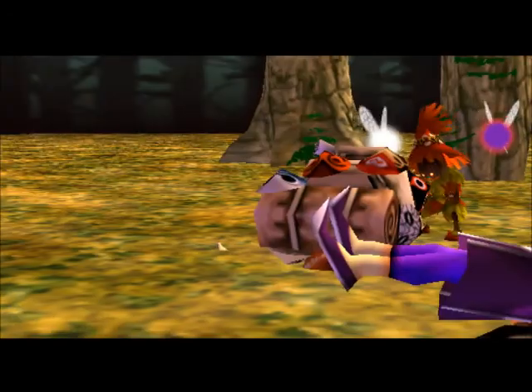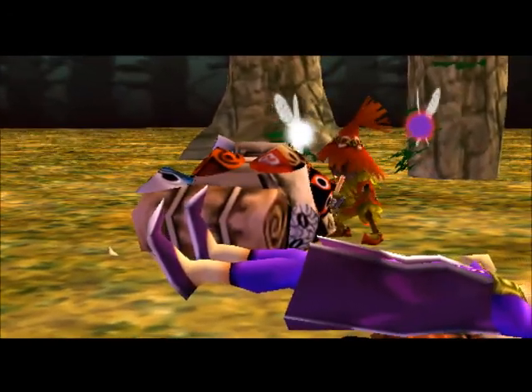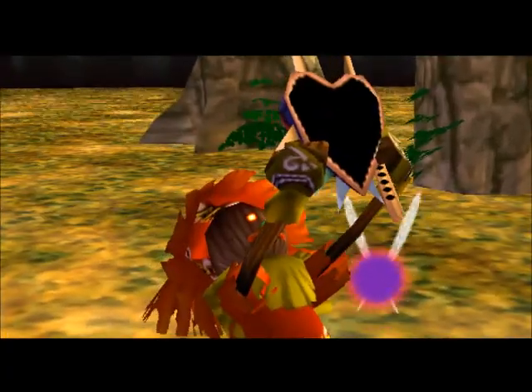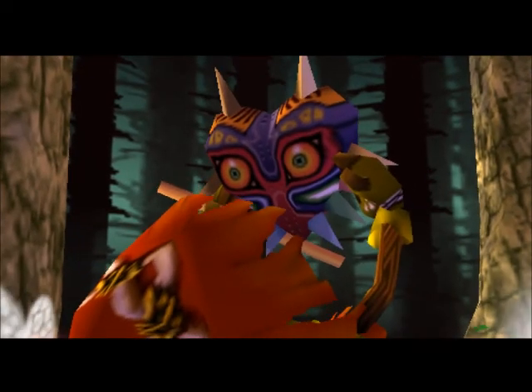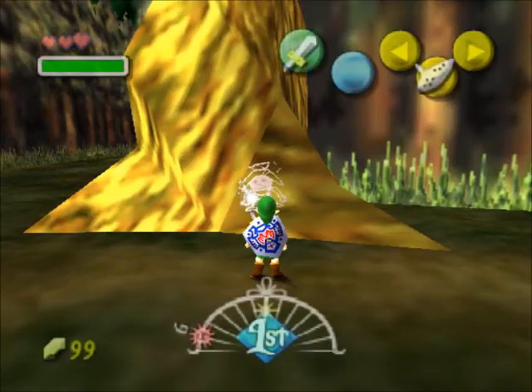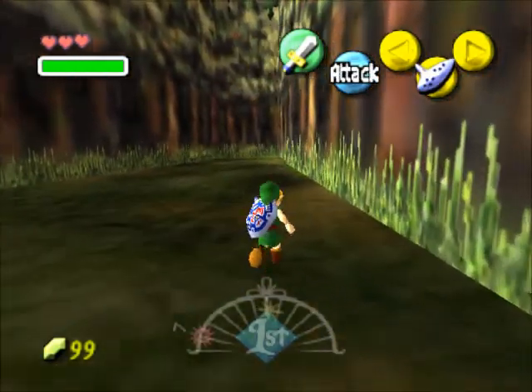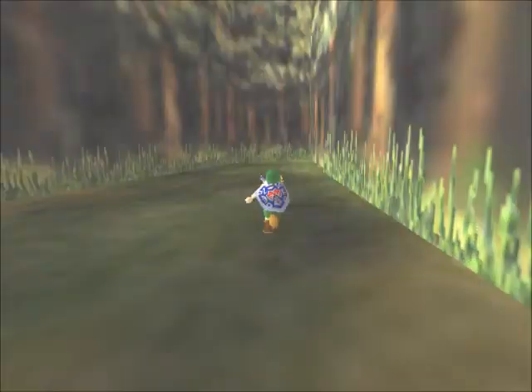I don't know how to interpret this. Is this the Masked Salesman asleep here, or did the Skull Kid knock him unconscious or something? I don't know what's supposed to have happened. I guess the Skull Kid just knocked him out cold. Anyway, it doesn't really help us as much, but there's a nice little bit of backstory there.